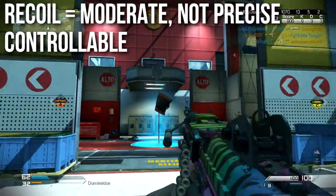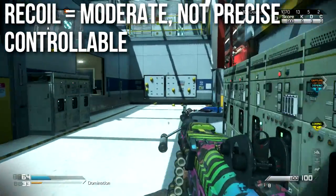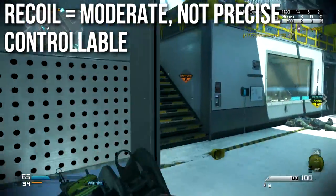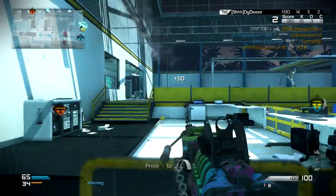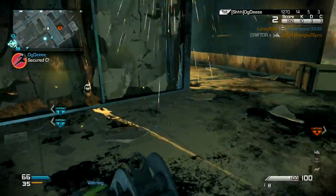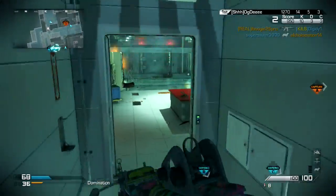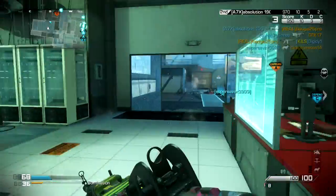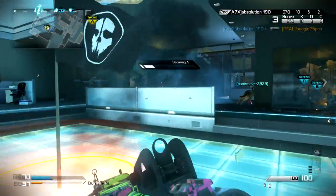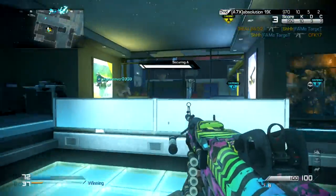When it comes to recoil, it's moderate and not precise — it doesn't kick specifically to one side or the other, it bobbles back and forth a bit and generally drifts up. However, I personally found it to be rather controllable. Statistically it doesn't look too impressive, but I did not have much difficulty controlling this one — especially using it with rapid fire. I usually aim a little low, like the groin region, spray a 10-20 round burst, and it kicks all the way up to the chest and head.